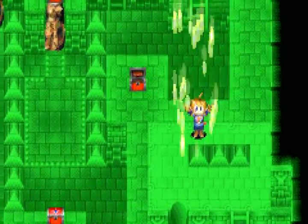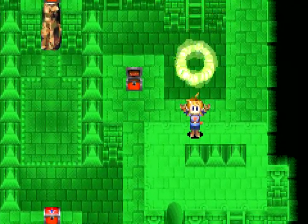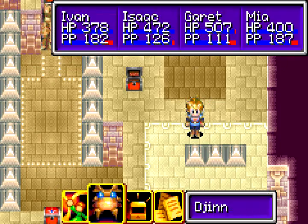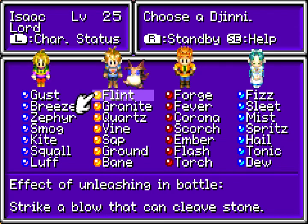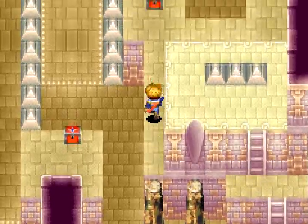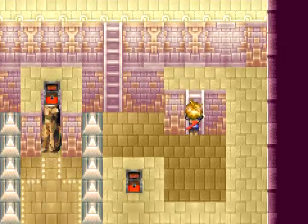By the way, we just got the final djinn in the game. It is Bane! Which I don't remember what he does. Attacks with venom. Okay, so Bane can inflict poison, although he usually doesn't, but he does deal damage. He's an okay one, I guess. There are certainly worse djinn.